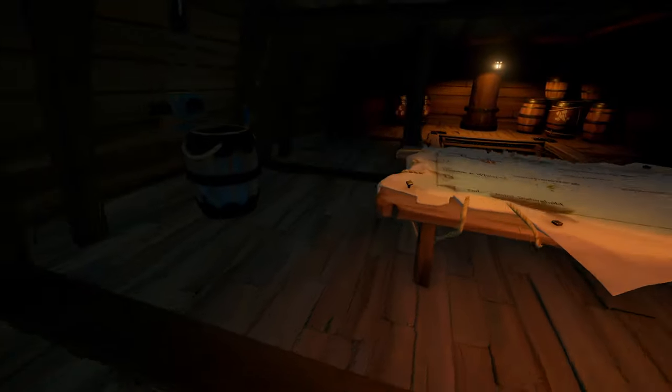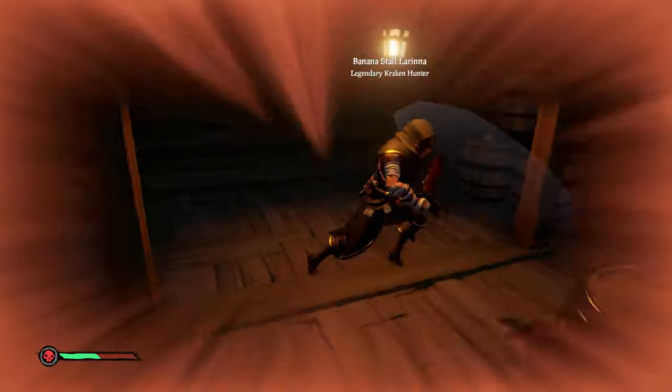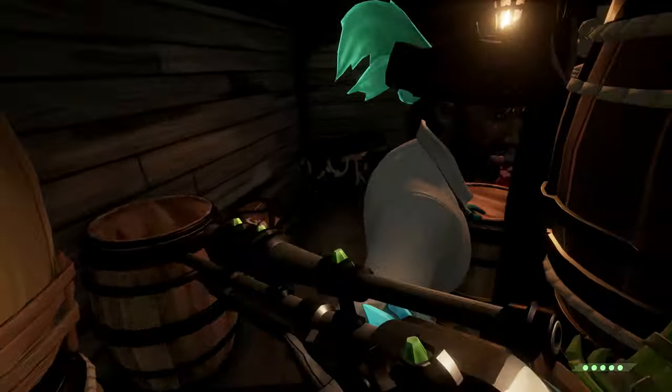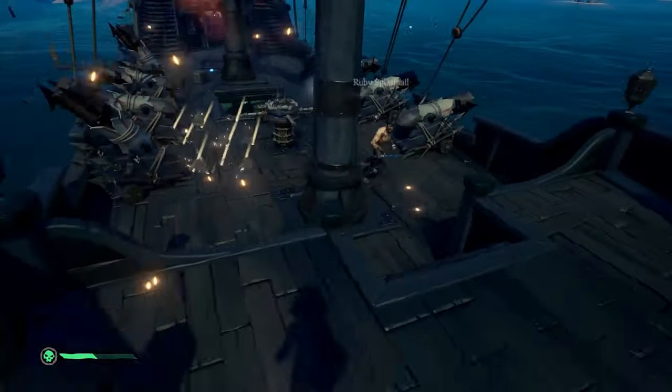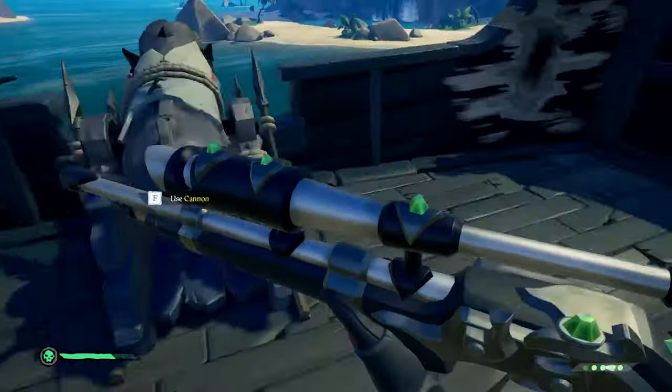As a general rule I try not to go below deck. On galleons it's just so easy to get cornered and sworded to death since you're likely to be outnumbered, and especially on brigs and sloops there's not a lot of space to run around below deck — this usually ends badly. Whereas if you stay on top deck you can always jump off if you need to, and there's a lot more room to manoeuvre.